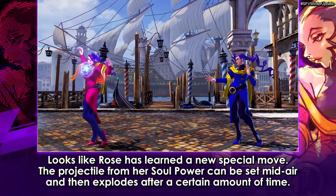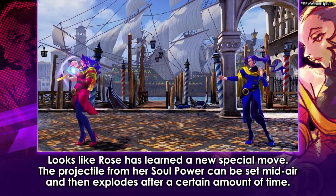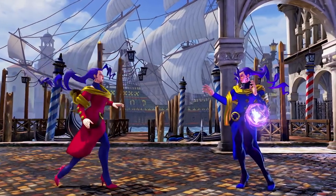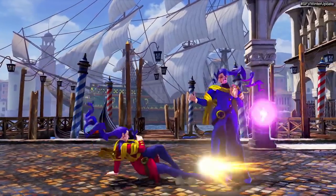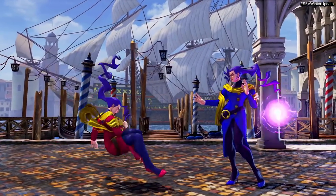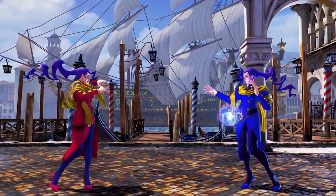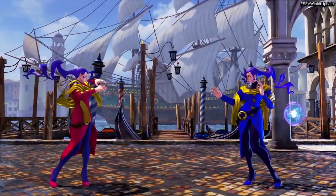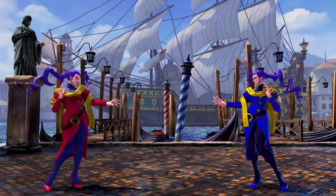I think Soul Power will be inputted with quarter-circle back plus a punch button, replacing her reflect move which she no longer has. She'll also be able to do Soul Power in the air, and I'm hoping she can tiger-knee it to activate it just as she jumps off the ground. This move is going to be really good — she'll be able to convert off her long range pokes, close the gap with her slide and convert off the trap, and set it up using EX Soul Spark to knock the opponent down and push them into position for set play.